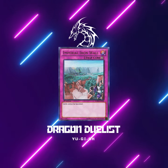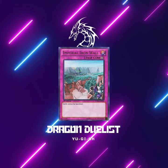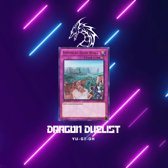When it comes to Imperial Iron Wall, Lightning Storm is way better than Evenly Matched or Cosmic Cyclone. If they chain Imperial Iron Wall to either of those cards, then they are completely dead, but Lightning Storm will take care of this.